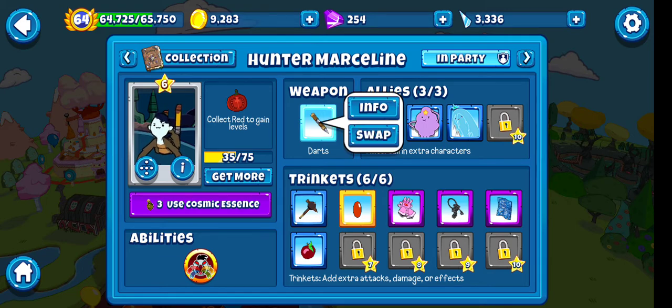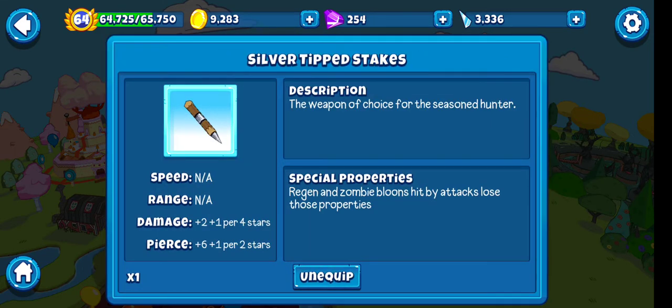I also gave her her signature weapon — Silver Set Stakes. It's pretty cool. I think this is the weapon she used when she went against zombies. She came to help when Finn and Princess Bubblegum were attacked in the Kingdom with all the zombies that came through, if you watch Cartoon Network Adventure Time. That was pretty cool.